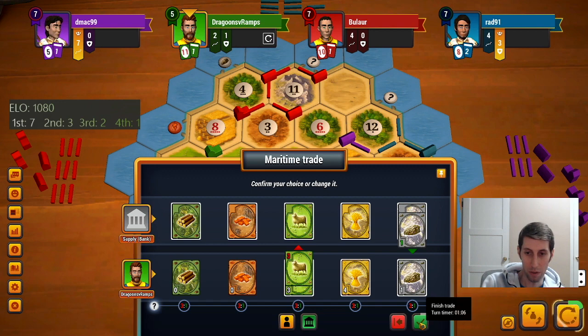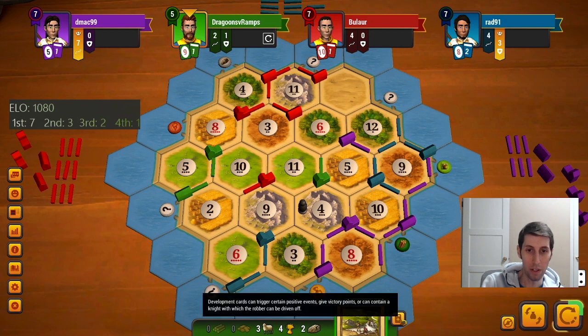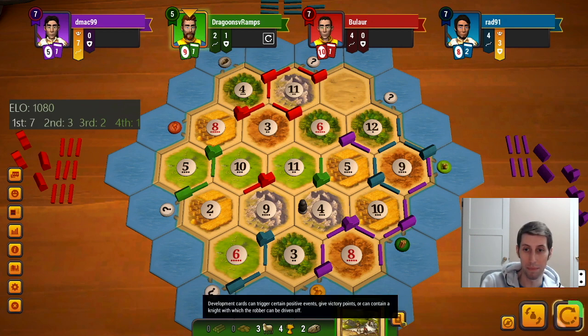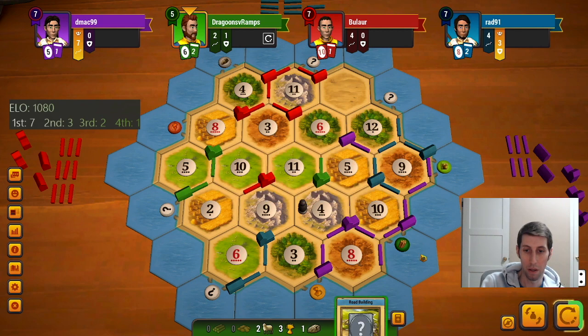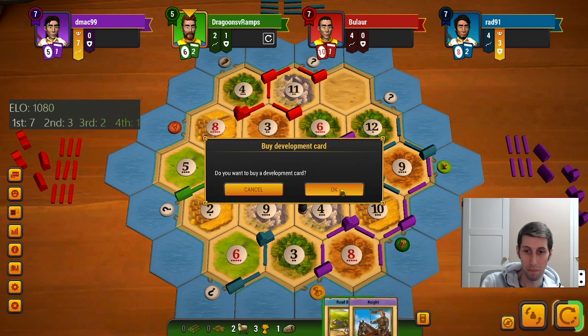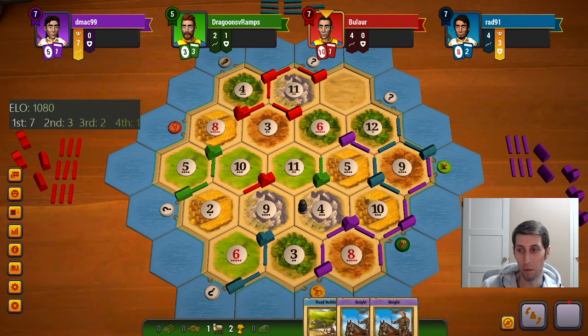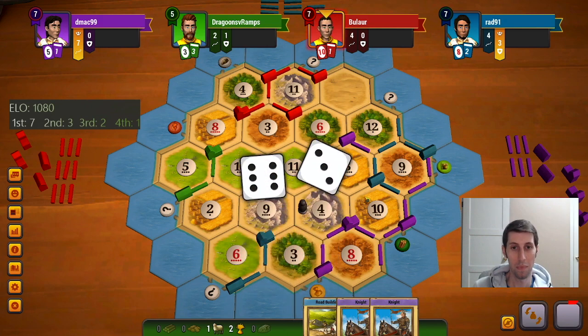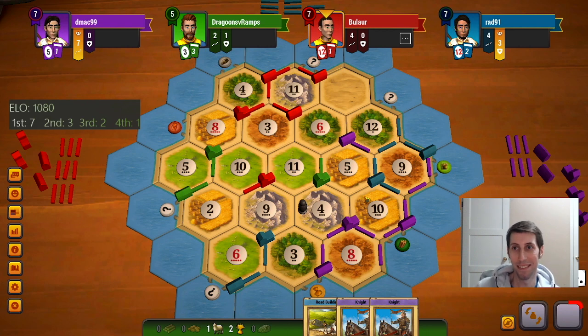Pretty sure we're just going to draw cards though I think, because I don't feel like getting that city is worthwhile in any way, shape, or form. Not that the cards are that useful but maybe there are still victory points — I don't have a chance in hell of beating blue I don't think. But maybe. There's a knight at least — this might give me something to do on my turns; it'll be a little more fun than just sitting here watching myself get robbed and blocked.